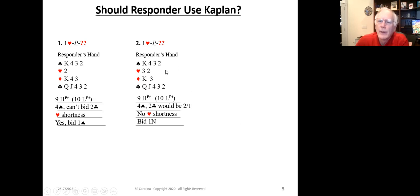Remember, opener denied four spades with less than or equal to fifteen points by opening one heart — because we're using the Flannery convention also. That's a later lesson.